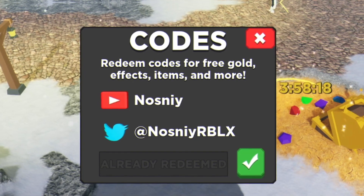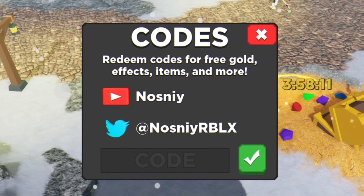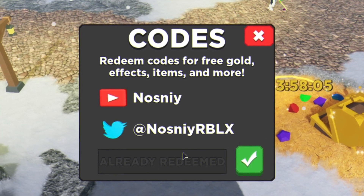The next code is Halloween Part 2 — redeem that right here. Then we have the code Palm Trees — redeem that one and click the tick. After that, the code Coconut — redeem that right there guys. Then we also have the code Dominus Grind.